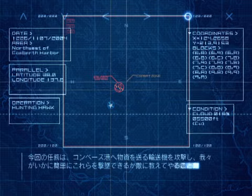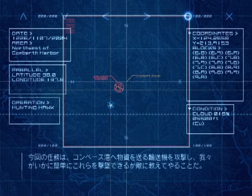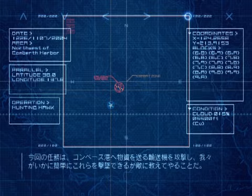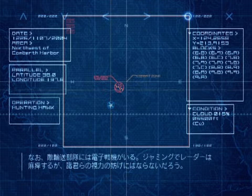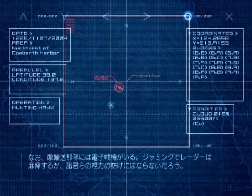Your mission is to intercept and shoot down the enemy transport planes in and around Converth Harbor. Let's show them how vulnerable they are. Be advised, the transport aircraft have ECMs on board that emit powerful jamming signals. Rely on visual contact rather than radar.